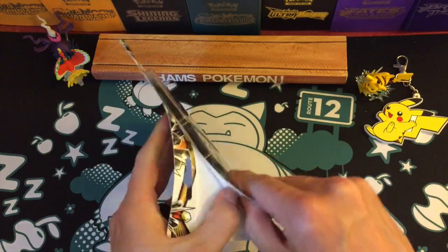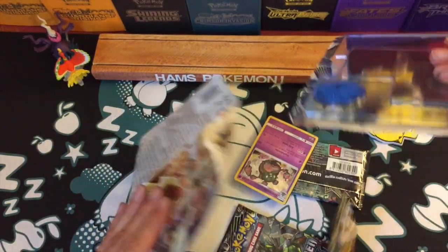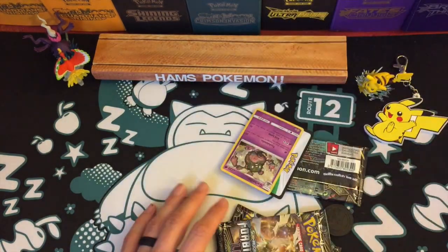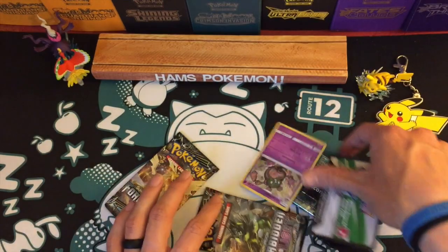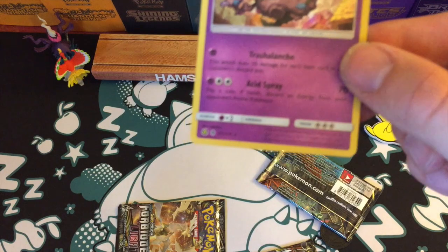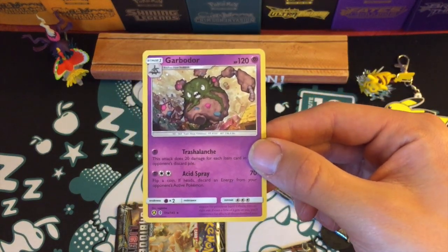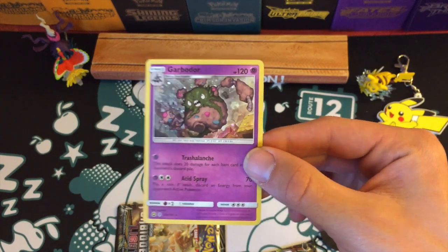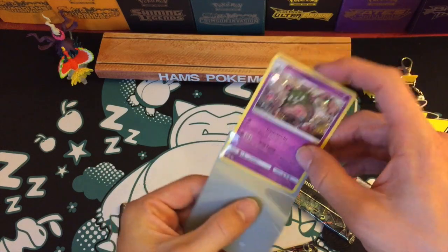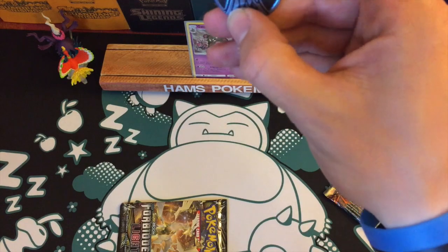It's the first time I've seen this with these new sets - it's actually not going to have three packs of Forbidden Light, it's coming with a pack of Burning Shadows for some reason. Here is the Garbodor, which isn't a promo - it is an alternate art from Guardians Rising, but it's still a pretty cool card with really cool artwork. Very strange, I don't know why they wouldn't just give it a promotional card, but whatever. Here is the coin - a very cool blue Xerneas coin.